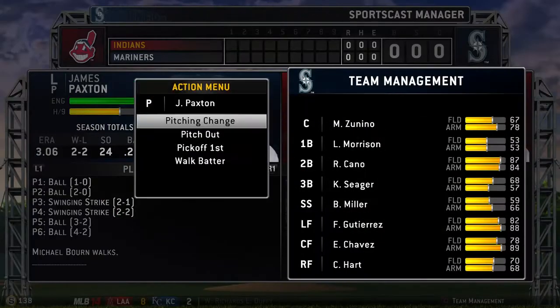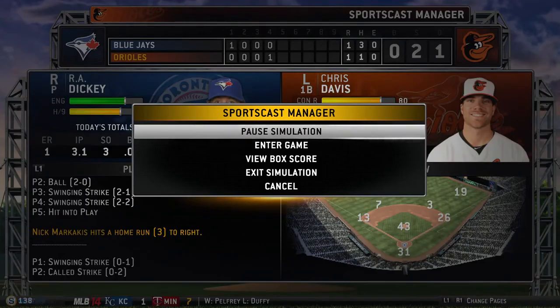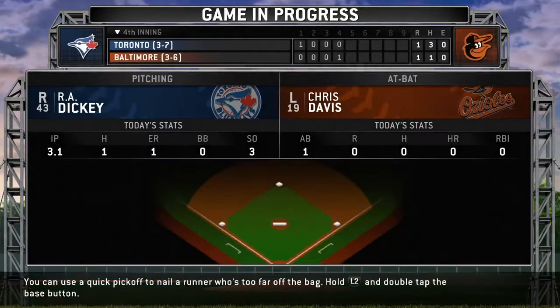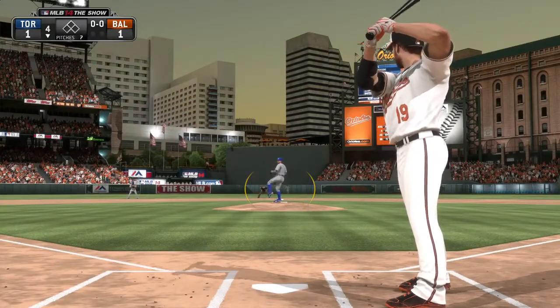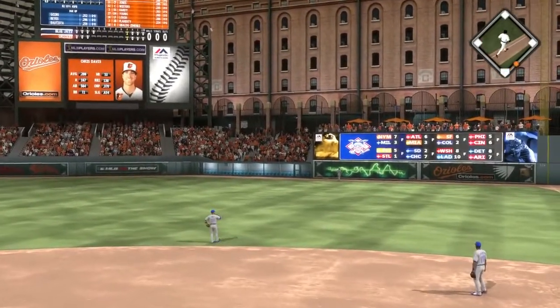You also have a few options when your team is pitching. You can call for a pitching change, pitch out, or intentionally walk the batter. If you don't like the way things are going, you can simulate to the end of the game, or enter the game and play the rest of the remaining innings to secure the win or attempt a comeback. Once in-game, you can use player lock or quick counts if you like. Both features will only be turned on once in-game, and not during the SportsCast Manager portion of the scene.